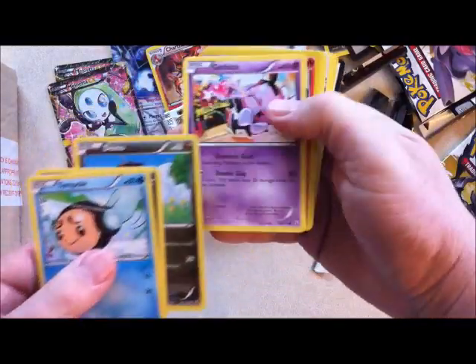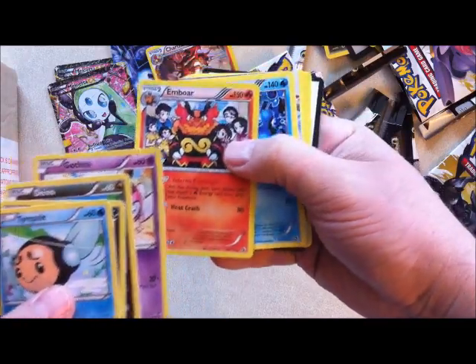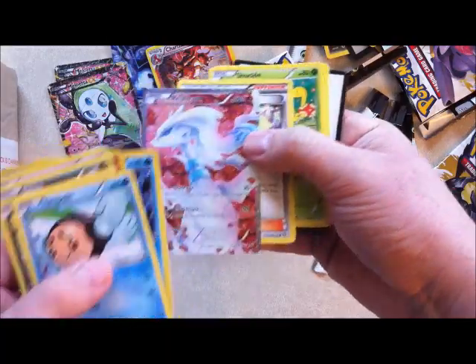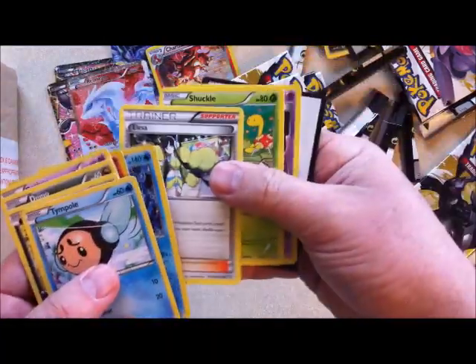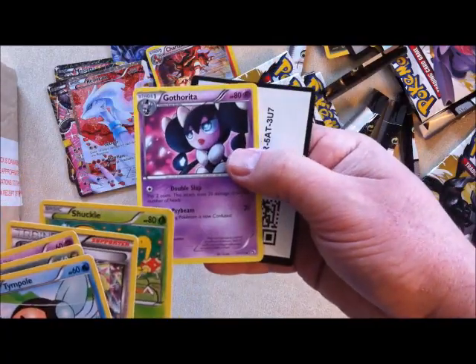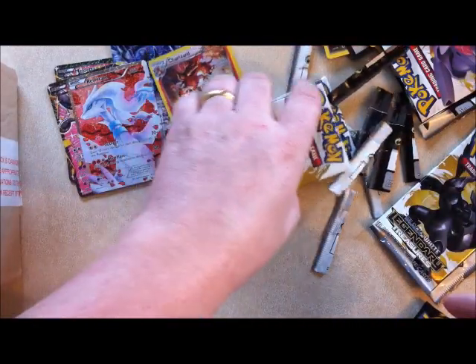Zorua, Dino, Gothita. Emboar is a holo. Seismitoad, Alomomola — that's cool. Full Arts — put those there. Elesa trainer card, Shuckle, and Gotharita. And a card code.